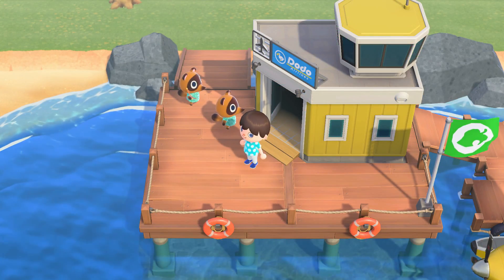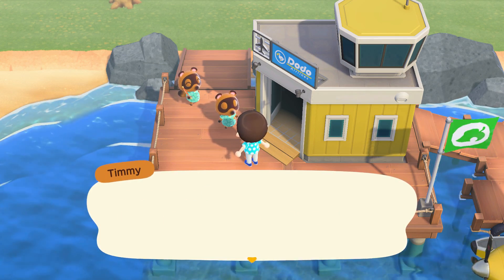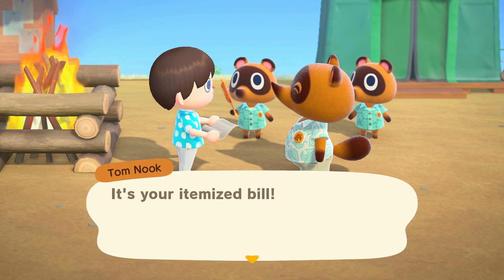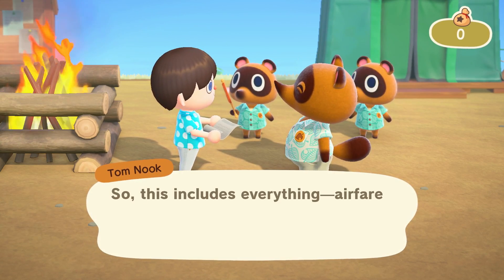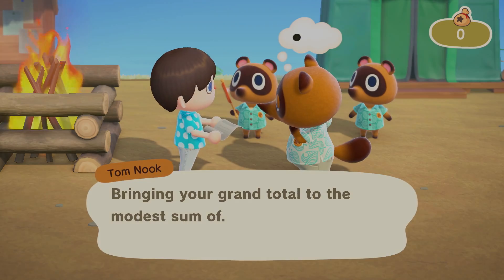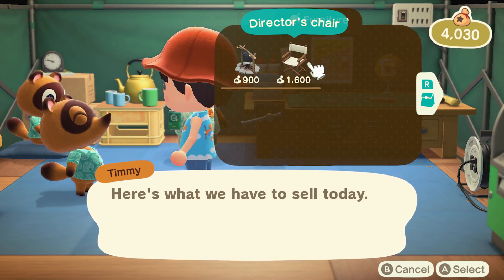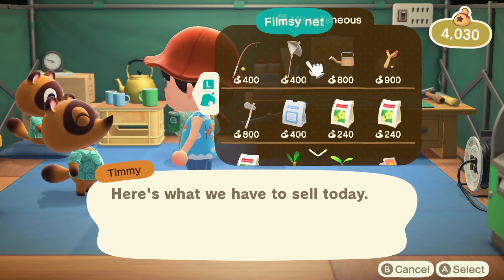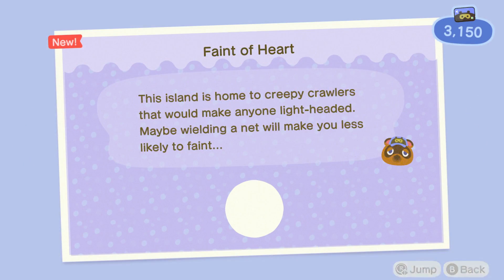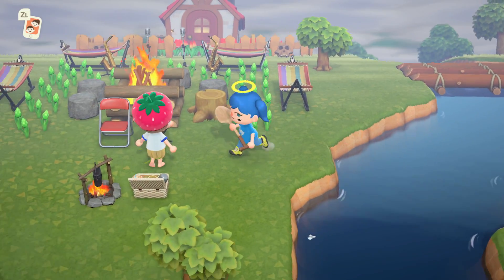Seeing your island thrive as the seasons roll by is the real appeal. The initial challenge is in repaying the loan given by your landlord, Tom Nook. You're invited to start life afresh on an empty island with two other NPCs, with an all-inclusive package that includes flights, accommodation and a phone. You complete tasks around the island for Nook Miles to settle your debt, though honestly the real joy of the game is in customising everything to your liking, and then showing your island off in online play, where you can visit friends in an 8-player instance.